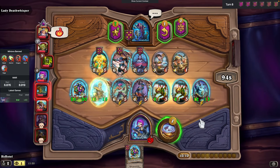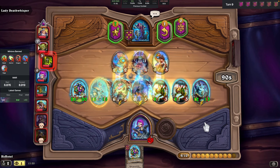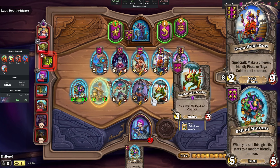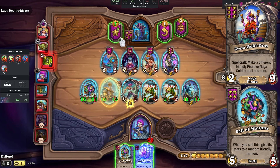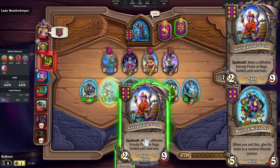Once again, we use our hero power before leveling up. Greta Gold Gun is perfect for our Ball of Minions, because we can make it golden and then sell it, thus shifting its stats to two more minions instead of just one.